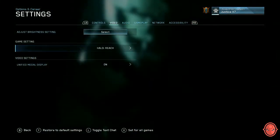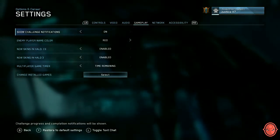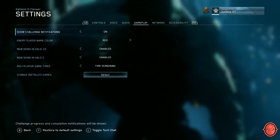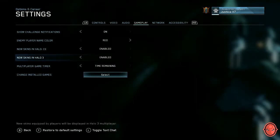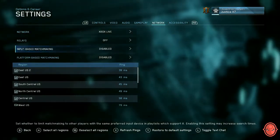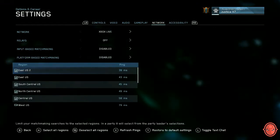Video doesn't have much to see, so moving on. Audio — not much there either. Under Gameplay, if you have Xbox Series X, S, or a PC, they've added an FOV slider and you can play up to 120 frames per second. You can also see enemy player name color and all sorts of different configurations. Under Network, you can choose your region — something they did very recently in the patch — and toggle relays, input-based matchmaking, and platform-based matchmaking on or off.